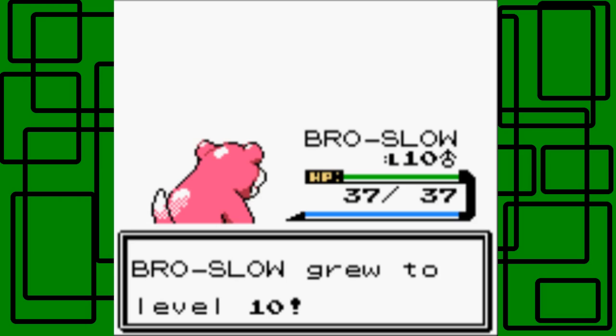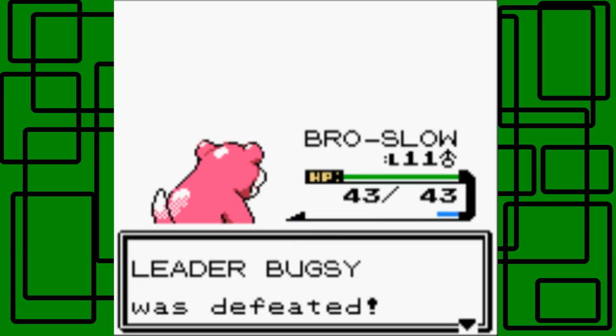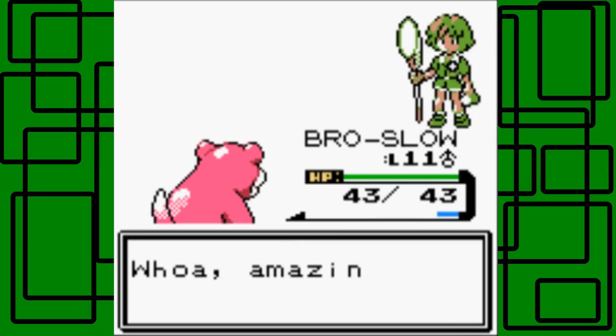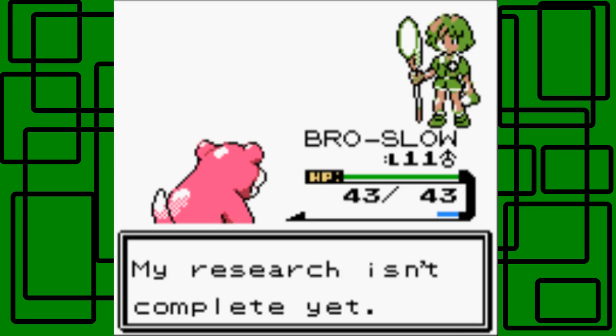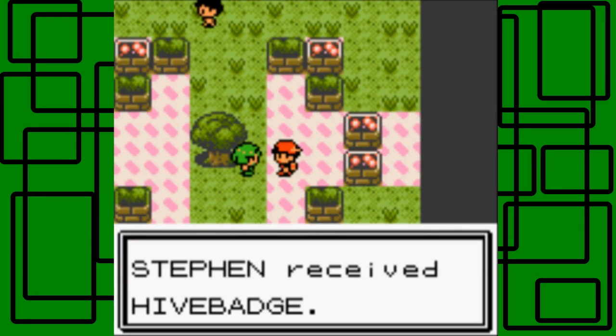Brosol gets a lot of experience — two levels! Bugsy was defeated! He says 'You're an expert on Pokemon eggs. My research isn't complete yet. You win — take this Gym Badge.' We get the Hive Badge from Bugsy! Awesome.